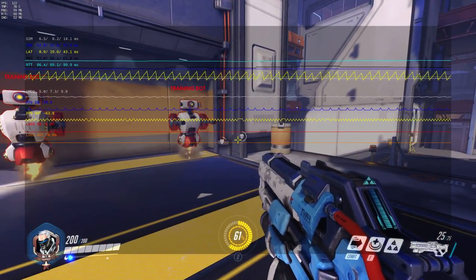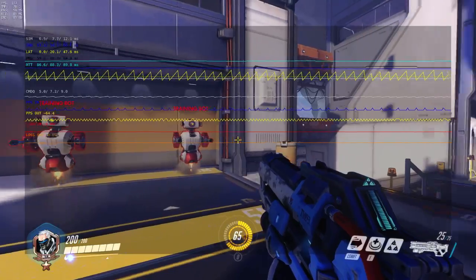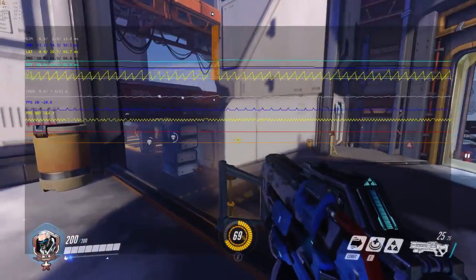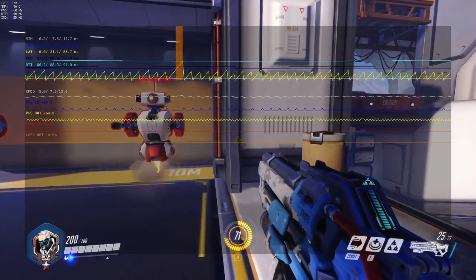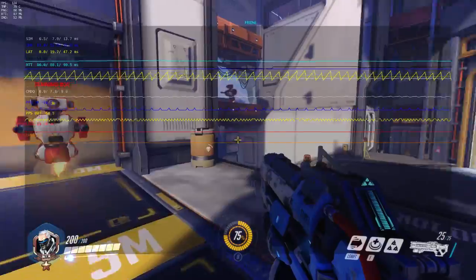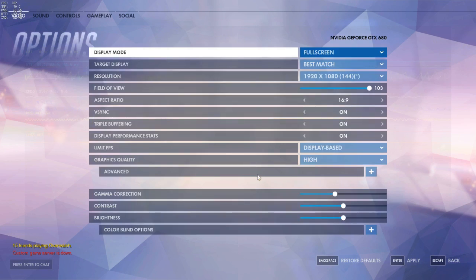"Sim" is the amount of time it actually takes for your cursor to move on screen — essentially the display lag on your PC. When you move the mouse, the sim value gets a little higher depending on what's rendering and what background processes you have running. Right now it's hovering at around 12 milliseconds on average for mouse response time, which is a little high. Keep in mind I'm using OBS to record, so that's affecting it.